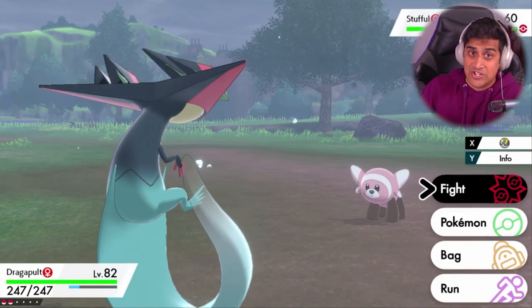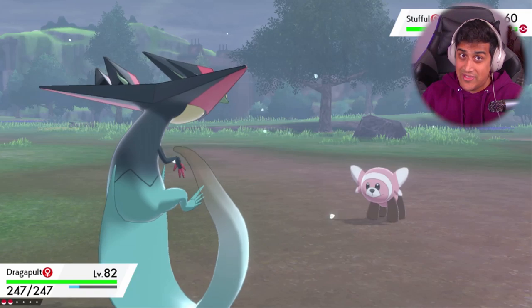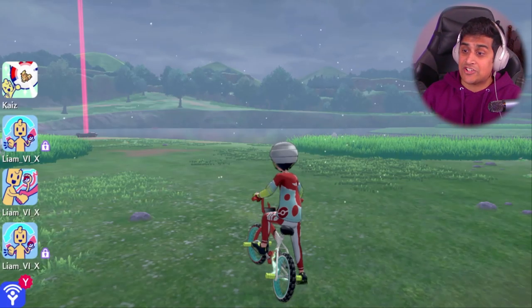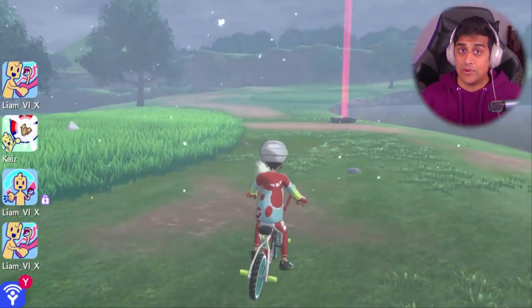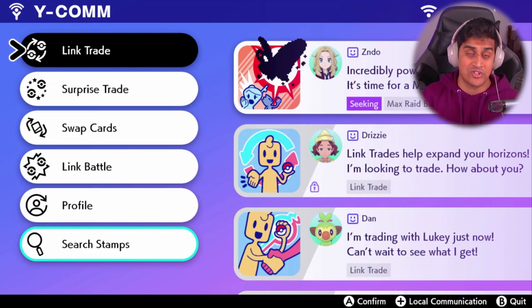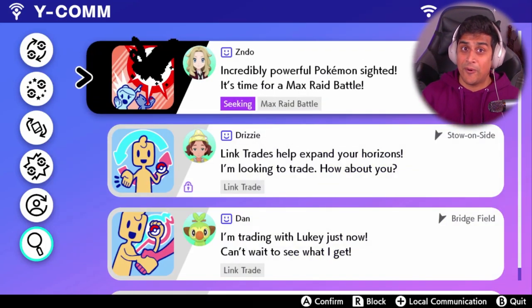Let's say, for example, you bump into a shiny G-Max Pokemon — that's big. Save before entering the battle. If you catch it, great, you don't have to reset. If you don't catch it, reset the raid battle so you don't have to wait for something special to show up again.